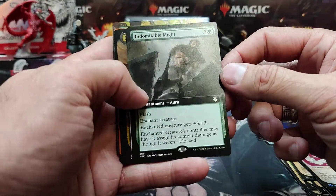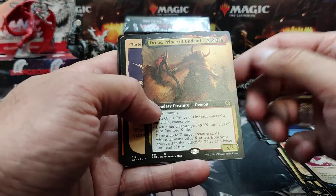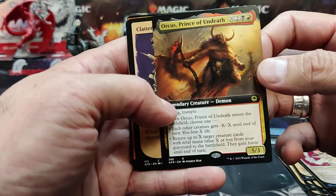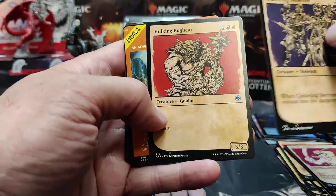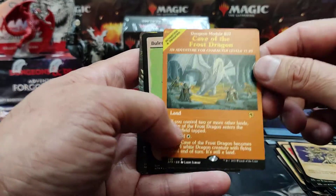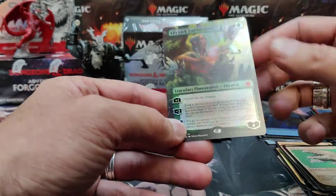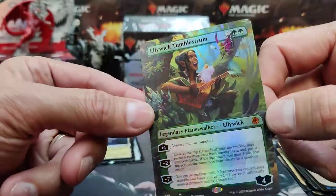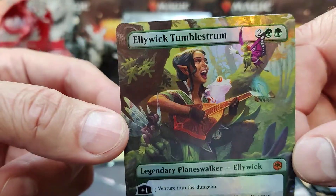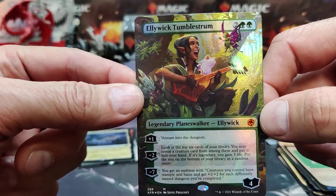Indomitable Might — another commander card it looks like. Orcus, Prince of Undeath. A Chattering Skeleton, a Hulking Bugbear, Cave of the Frost Dragon, a bullet foil, and Elowick Tumblestrum in foil — that's beautiful. Beautiful art, good looking card.